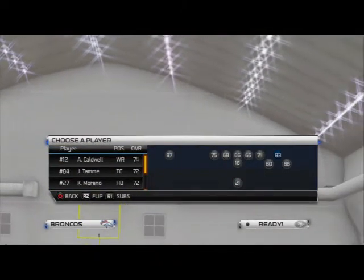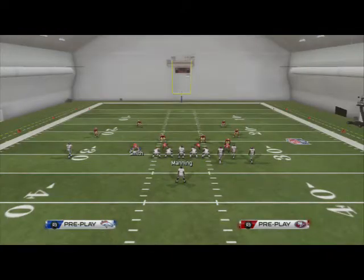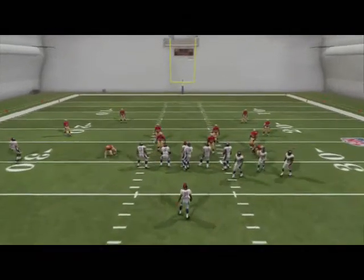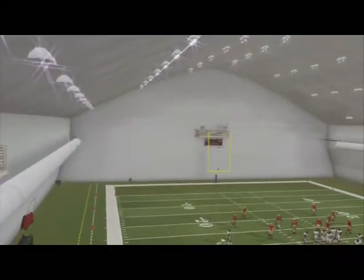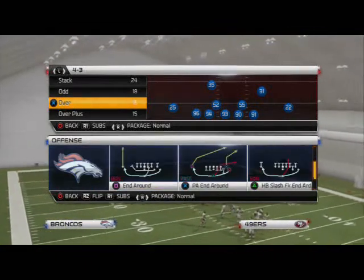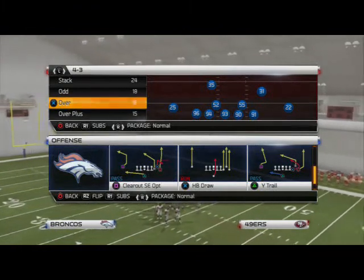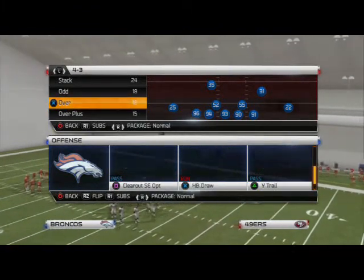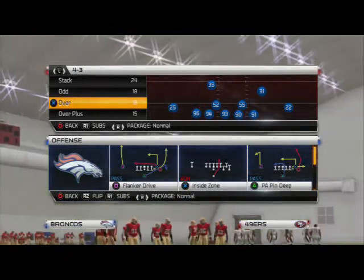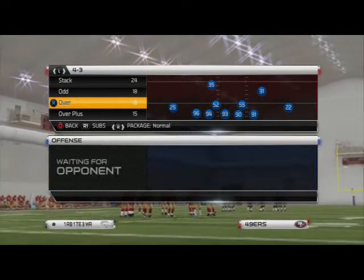We're going to set up the depth chart real quick like we would have it in game. The plays I want us to focus on are the flanker drive — a really good play for this scheme and team — and also the wide trail. We're going to go over both of those plays, and we also have the inside zone and the PA pin deep.